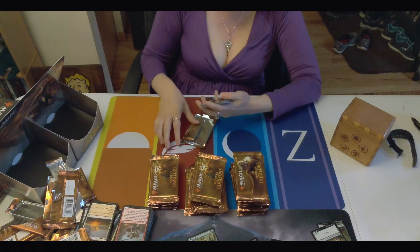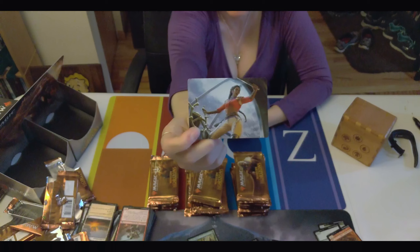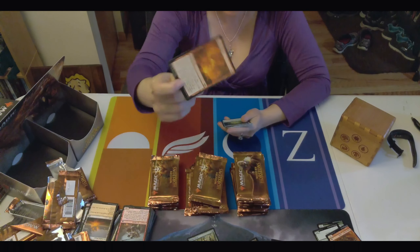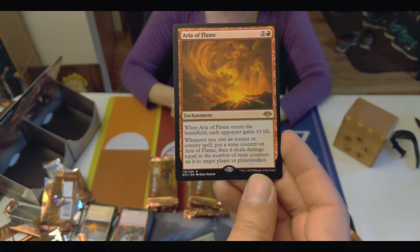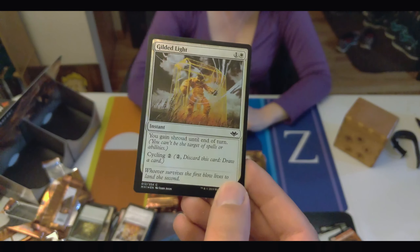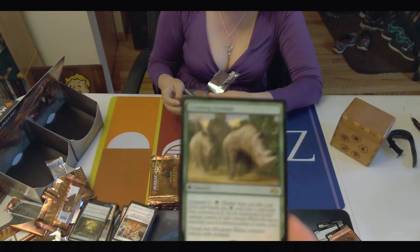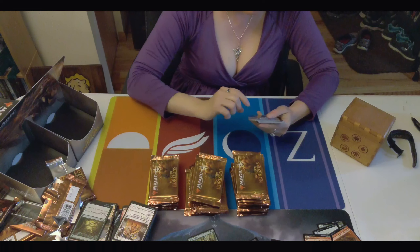There was one from Guilds of Ravnica too — somebody can comment on what it was, just some kind of weird mutant. That was hilarious. Captain Sisay. Aria of Flame. Foil Gilded Light — cool little foiling on the cage that guy's in. And Crashing Footfalls. Nothing spectacular.